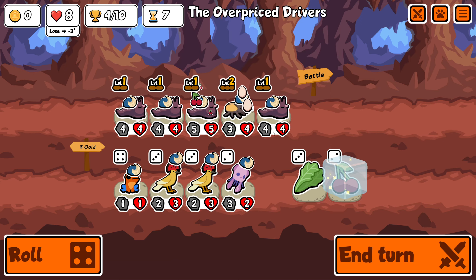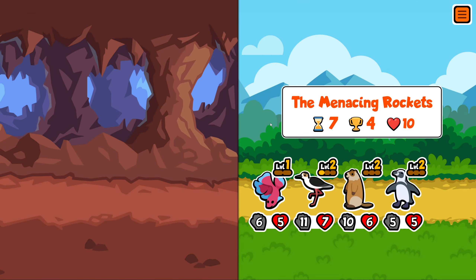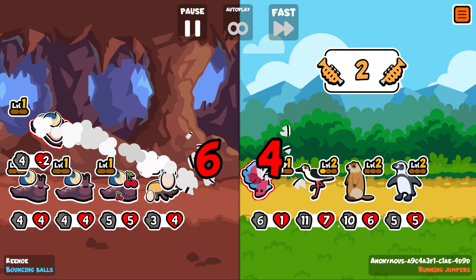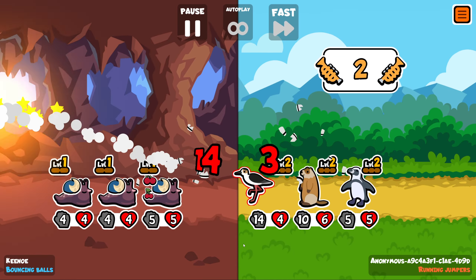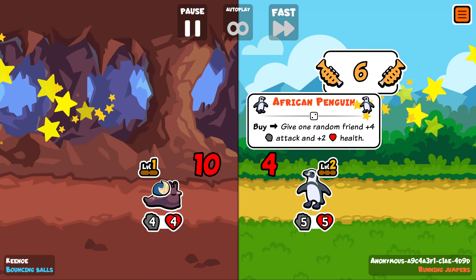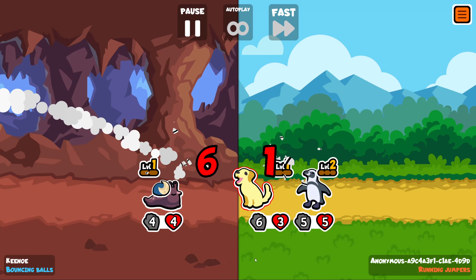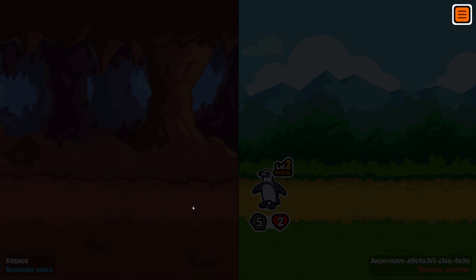Oh come on, this is so dumb. Honestly, I don't think the order matters at all. Like, we're probably going to lose. We have no synergy on the team. We just have a ton of slugs. And yet... maybe we don't. Yeah, we can't beat this because they're going to summon a 6-6. I mean, I don't know if we can fight through this. It was actually pretty close. Not close enough, but pretty close.